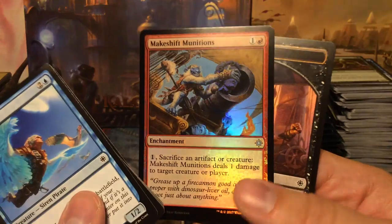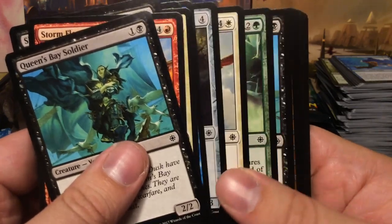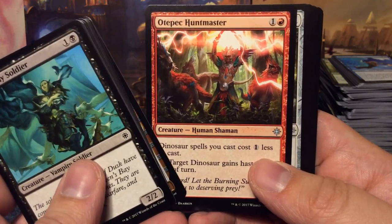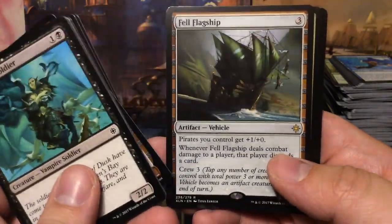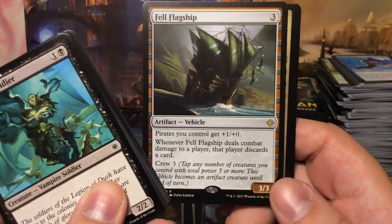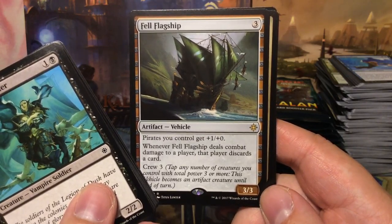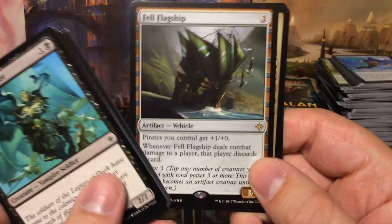And we have a foil Makeshift Munitions. Slick Schooner, Pickpocket Huntmaster, Sentinel Totem, and we have Fell Flagship — the pirate ship! Pirates you control get +1/+0, when it deals combat damage to a player that player discards a card, and it crews for three. That's our rare. We're almost two thirds through the box and still only two mythics — who knows.